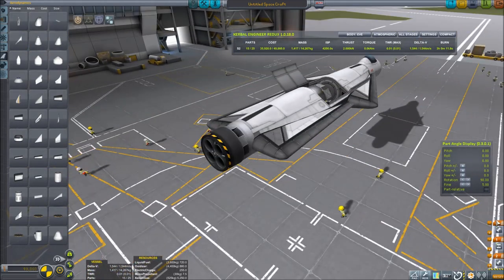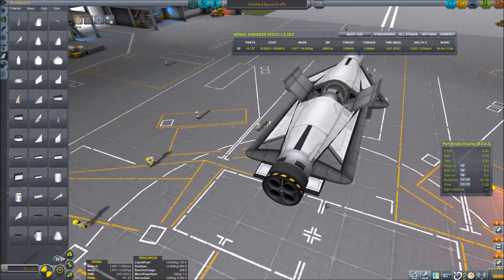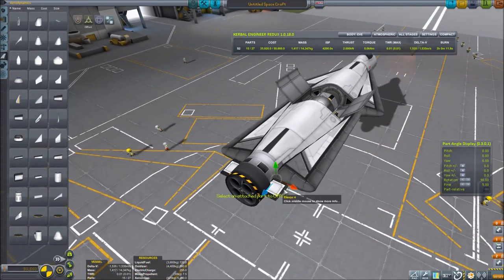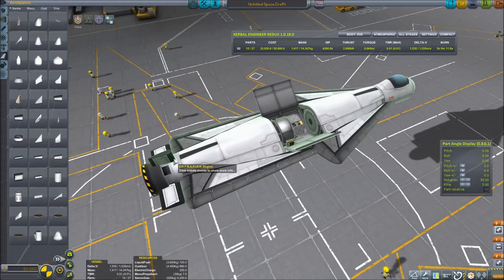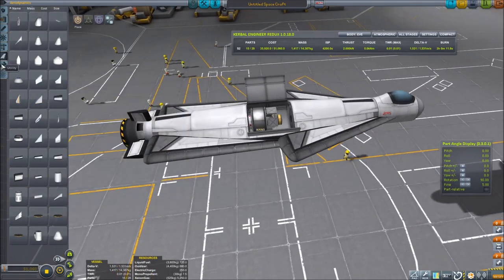Next step is to add the control surfaces. This is a small space plane so we're going to use the small elevons — the elevon 4. If you mount them to the wing you can get strange angles; it's easier just to mount them to the engine, which we know has a straight line. That looks pretty good. We'll add a rudder too — you could do without one, but it'll just make it a little more controlled, so why not?